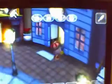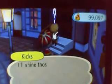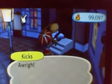Most of Gracie's stuff is expensive. There's also an auction house here — you visit Lloyd and do some bidding for items. On the steps you meet Kicks, and he shines your shoes. I like my reds, so I'm not going to do it.